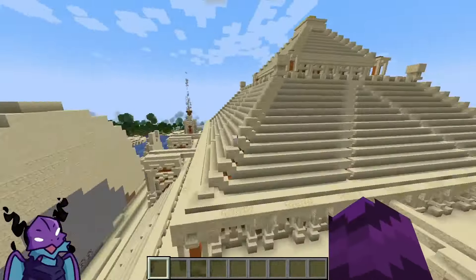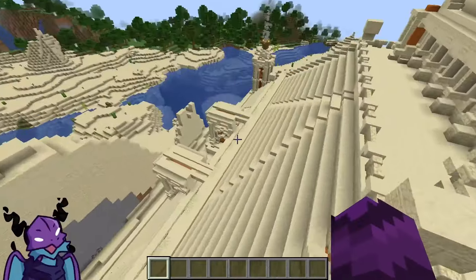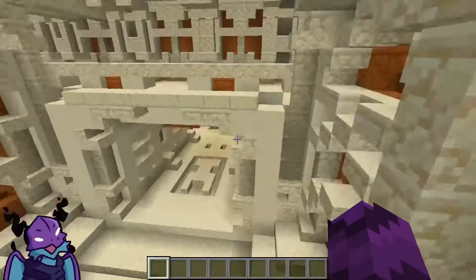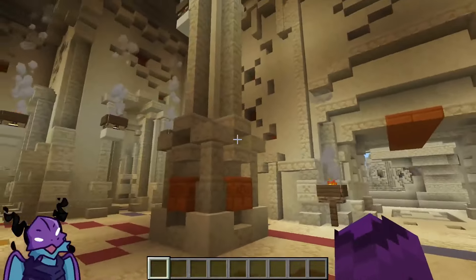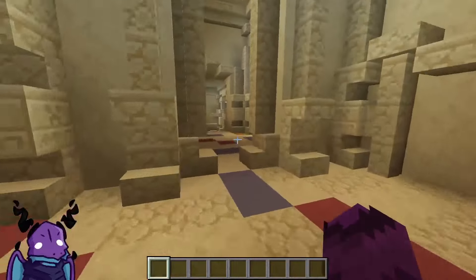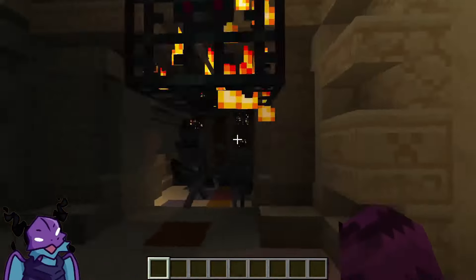We have giant torches over here on the corners. I think there's an entrance — yeah, another entrance. It seems to have multiple entrances. Are there any spawners in here? It's dark enough to spawn mobs in place. Oh, there are spawners! That's cool.